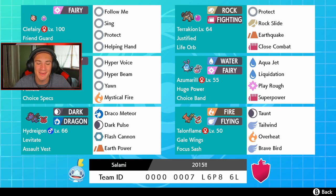We've got Sylveon right here and I'm hyped for it — this one has Choice Specs, so we lock into one move and get that big special attack boost. It has Hyper Voice, Hyper Beam, Yawn, and Mystical Fire. Next up is Azumarill, Water and Fairy typing with Huge Power and Choice Band — an absolute beast since Huge Power doubles its attack stat. It has Aqua Jet, Liquidation, and Play Rough for STAB, plus Superpower for coverage. In the bottom left corner is Hydreigon with Assault Vest, Levitate, Draco Meteor, Dark Pulse, Flash Cannon, and Earth Power.